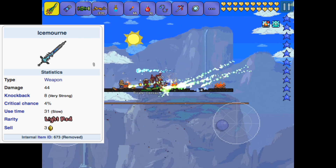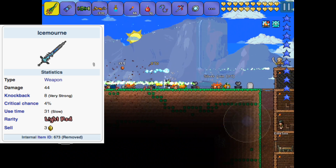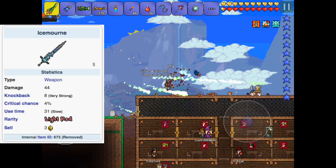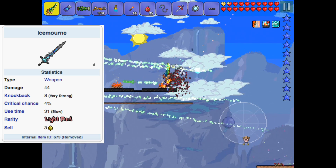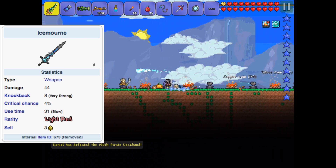It didn't have any damage, knockback, or anything like that. If you look on the wiki there are stats for this weapon now, but those were likely added after it was removed because it says on the wiki that it had no stats when it was in the game. The second reason it was removed was because it was actually a reference to a Warcraft series by Blizzard Entertainment — apparently they made the Ice Morn look really similar to a sword in the series, so Blizzard didn't like the item in the game.